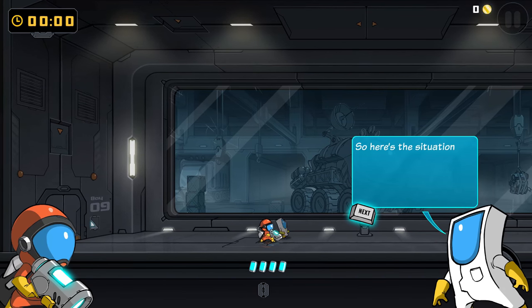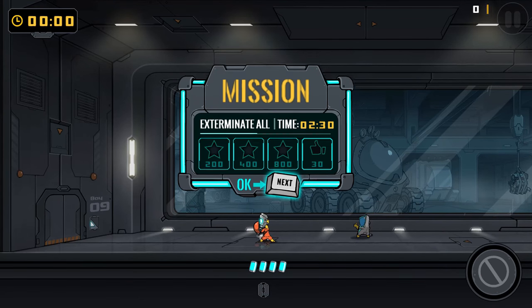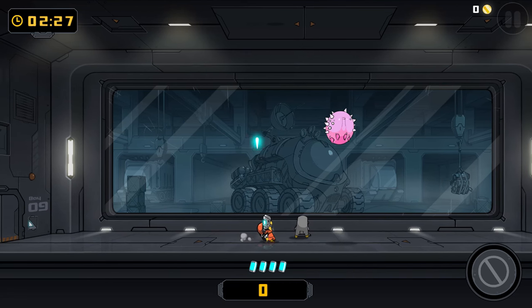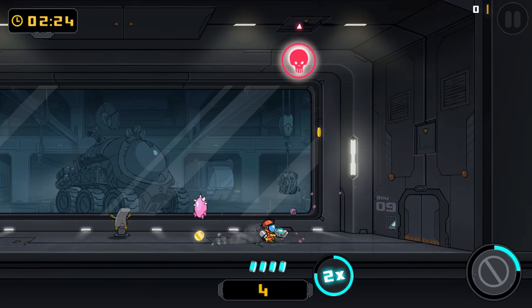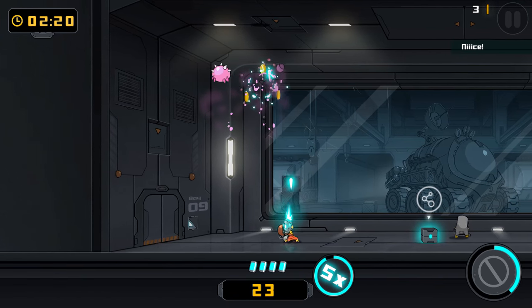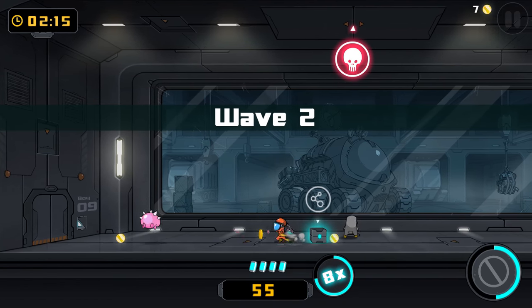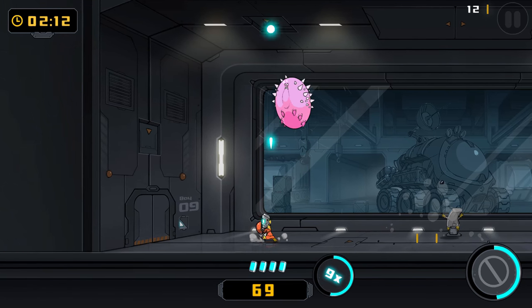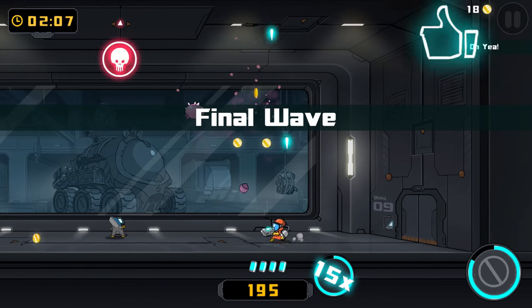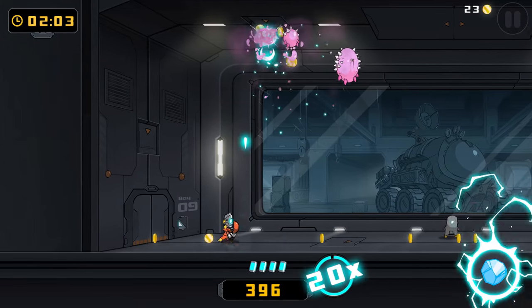Basically, the idea is that this space station is infested by bizarre space bugs and you are the Bug Butcher — basically the anti-pest guy. It would be boring if you just sprayed around the edges of the house and came back two weeks later hoping all the ants were gone. Nope — you actually have a gun and you kill these bizarre looking creatures, which I guess are the space equivalents of bugs.